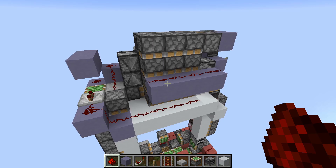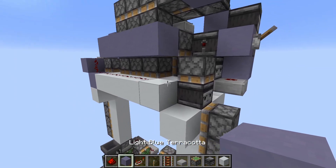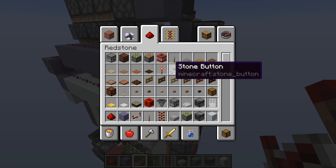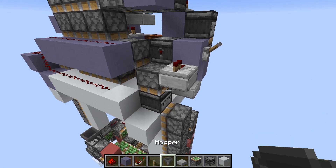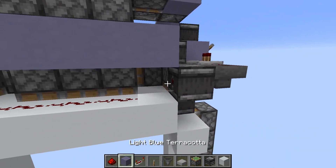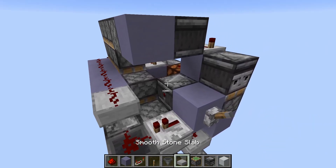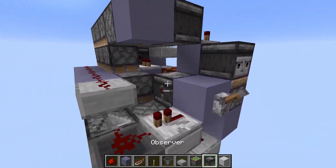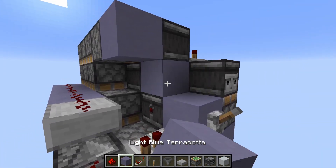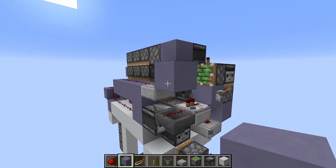All that's left now is to finish the quad retraction circuit and also the instant extension. We'll start with that: place a slab here with a 1-tick repeater, take a hopper which we place here with dust, and take an output from this observer into a block. We simply place a slab with dust here. Now we place an observer here detecting the two-tick we placed in the beginning, a block here, a piston right next to the block, and then another block right here. This will be the instant extension circuit.